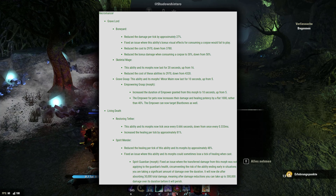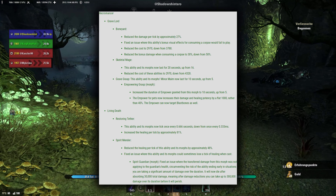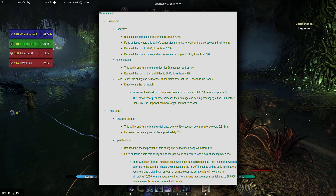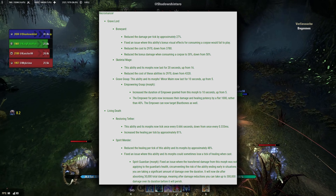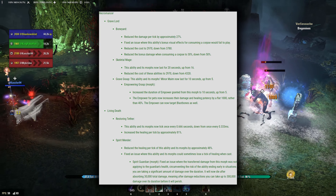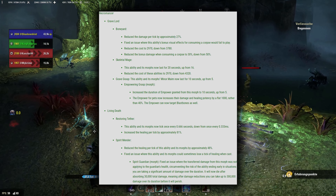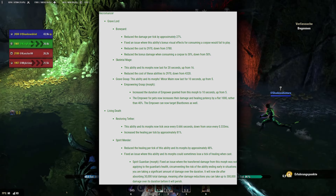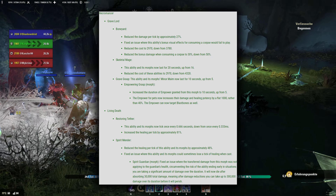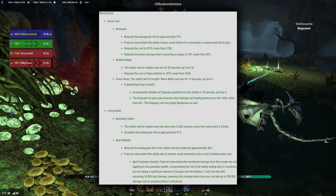Cinderstorm has one extra healing tick, so it's ever so slightly better — or less bad. I'm really surprised this skill wasn't properly adjusted. And lastly, Igneous Weapons now lasts 72 seconds taking passives into account. Moving on to Necromancer: Boneyard is significantly cheaper now but also deals less damage. Skeletal Mage lasts 20 seconds, up from 16 — needed for keeping up the passives, and given the drastic nerf to Spirit Mender, it is probably the better pet option anyway.